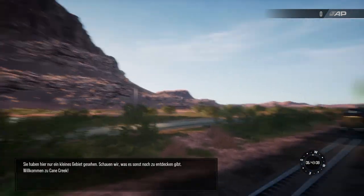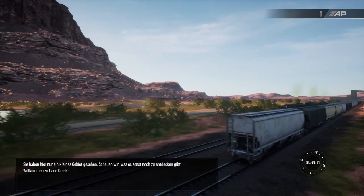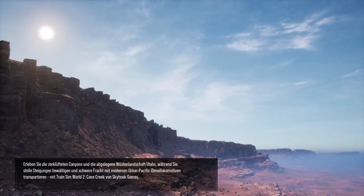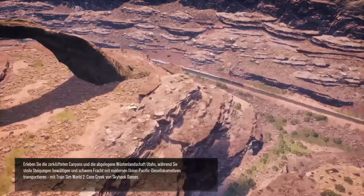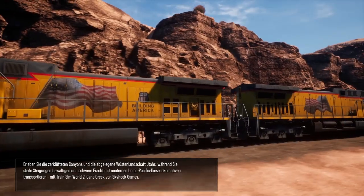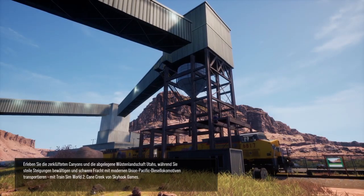Sie haben hier nur ein kleines Gebiet gesehen. Schauen wir, was es sonst noch zu entdecken gibt. Willkommen zu Cane Creek. Erleben Sie die zerklüfteten Canyons und die abgelegene Wüstenlandschaft Utahs, während Sie steile Steigungen bewältigen und schwere Fracht mit modernen Union Pacific Diesel-Lokomotiven transportieren.